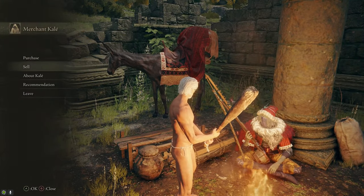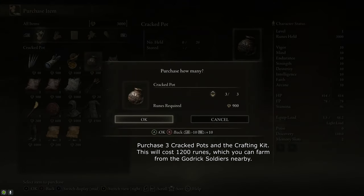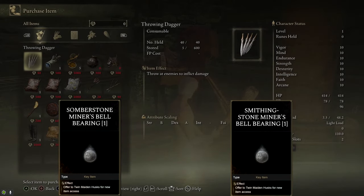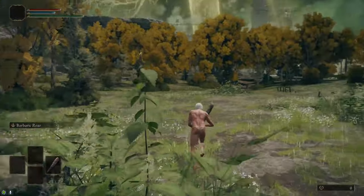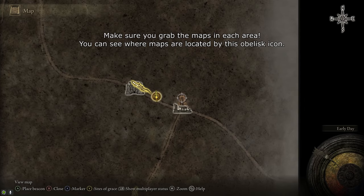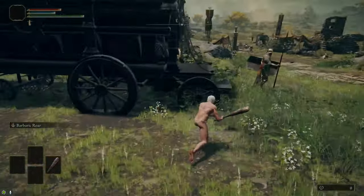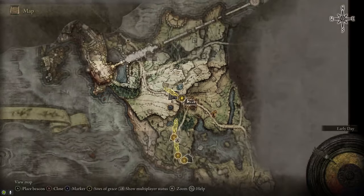There are a lot of places to find smithing stones and a few places to farm them, but those methods have a couple issues. Smithing stones picked up from the environment don't respawn, so you can run out of them pretty quick, and farming enemies who drop smithing stones can take forever. Instead, we're going to get the smithing stone miners' bell bearings, which allow you to purchase an infinite amount of them from the twin maiden husks. There are 9 bell bearings in total, which give us access to everything but the ancient dragon smithing stones. Some of these bell bearings are dropped by bosses and most can only be obtained in later areas after beating certain story bosses. There will be spoilers for Elden Ring's story in this video, but this guide will show you the easiest way to beat all the bosses that stand between us and those smithing stones.